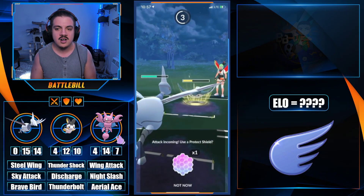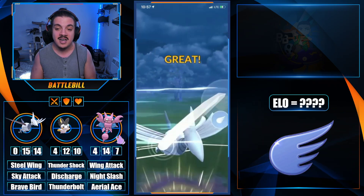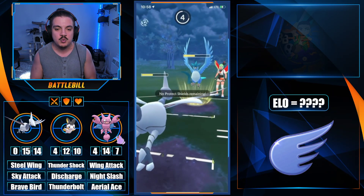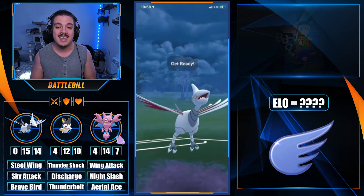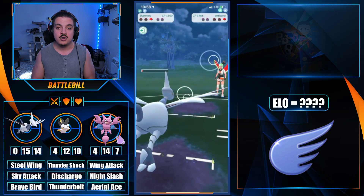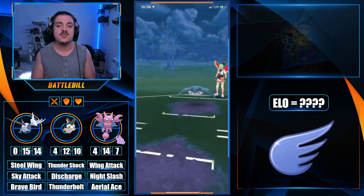We don't want our Gligar matched up with Mantine, and we try to make a big call but end up eating an Ice Beam — which is why Mantine is another really good pick in Flying Cup battles. Gligar needs to watch out for this opponent's entire team. The combo of the ice type being double super effective and the water types being single super effective against Gligar, plus not calling that Ice Beam from Mantine earlier, is what costs us this match. They get to a Bubble Beam to complete it.